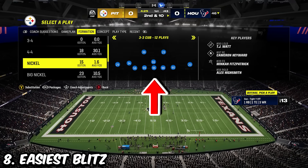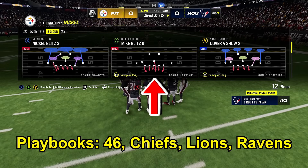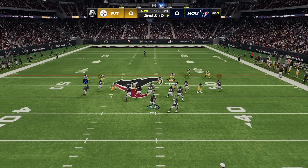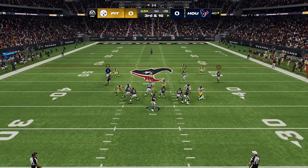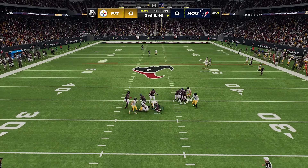The easiest blitz in the game can be found out of the formation nickel 3-3 cub, and the play is the mic blitz zero. You simply don't have to do any setup on this — just user the safety, and if they do not block extra players, you're going to get somebody free at the quarterback very quickly. And even if they do block somebody, this formation tends to get fast block sheds and you'll still put a lot of pressure on the quarterback.